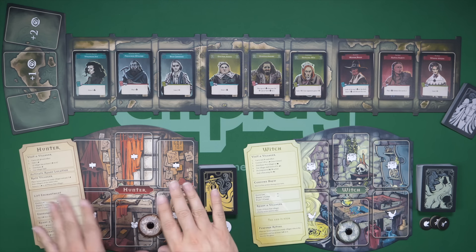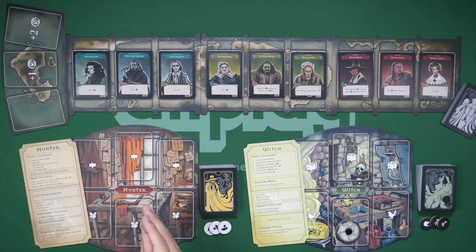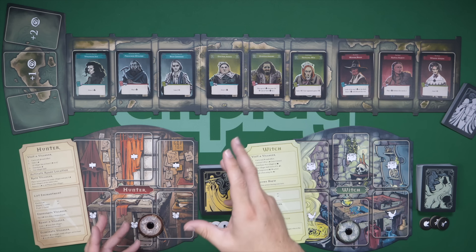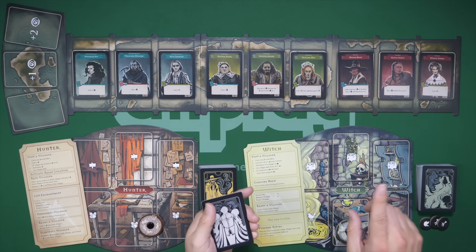If you are the hunter, you have similar components but your own versions. You are going to win either by successfully eliminating the one true witch, or by gathering all eight suspect cards. Speaking of suspect cards, at the beginning of the game each player sits on opposite sides of the table — I'm just having them side by side for ease of explanation.